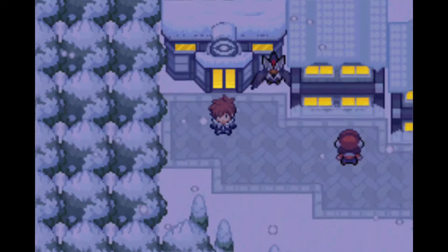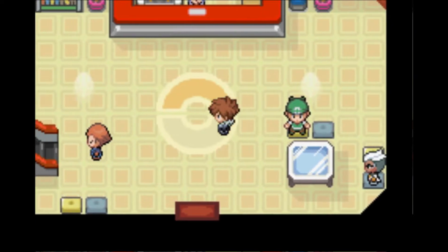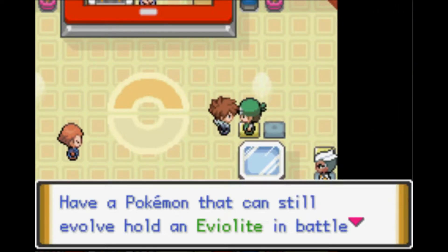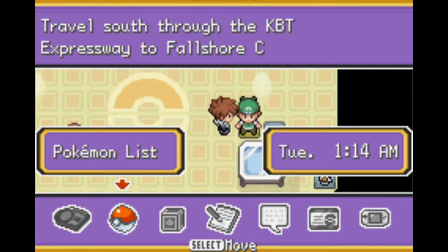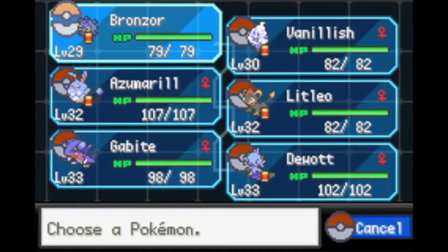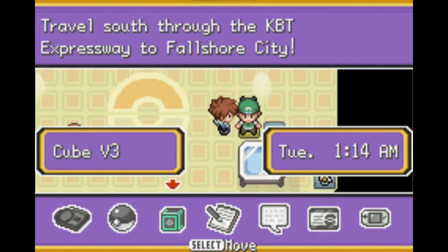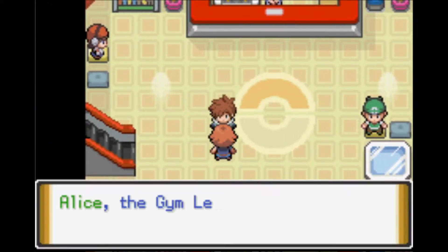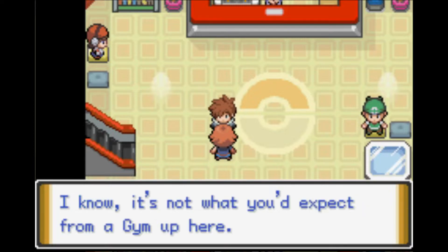First, I want to show that I picked up an item in here. This guy gives you an Eviolite — all you gotta do is show him a Pokémon that can still evolve, so I showed him my Bronzor. I believe Eviolite just doubles your Defense, which is pretty good for Bronzor, but I don't think I'm going to use it — it's cool but I don't have a use for it right now.